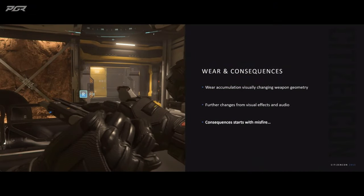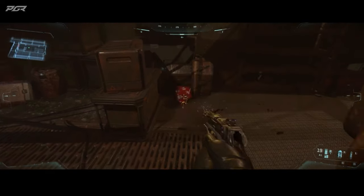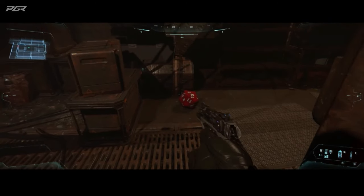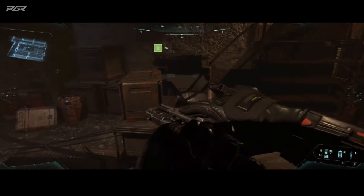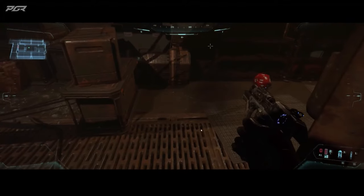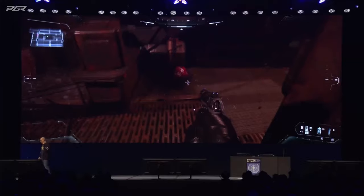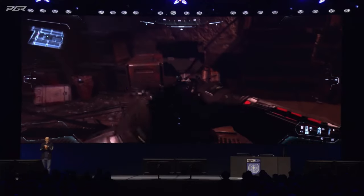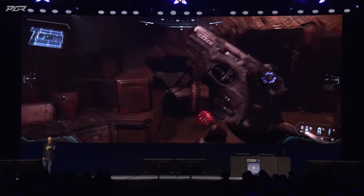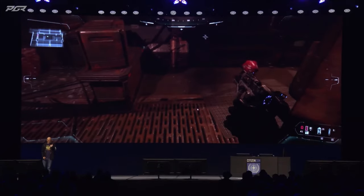We're going to see stoppages and misfires. The first thing that happens is you press the trigger and the gun doesn't fire. Then you get the bullet getting lodged in the chamber — you go click and have to fix it. It's telling us to fix it, we're hitting the button, but our enemy is firing on us.